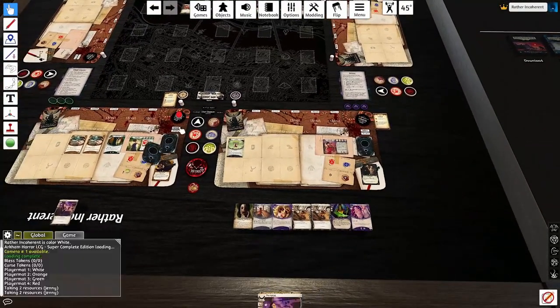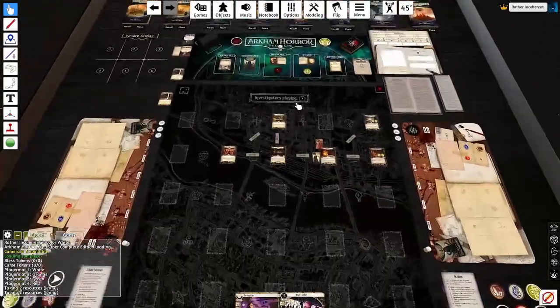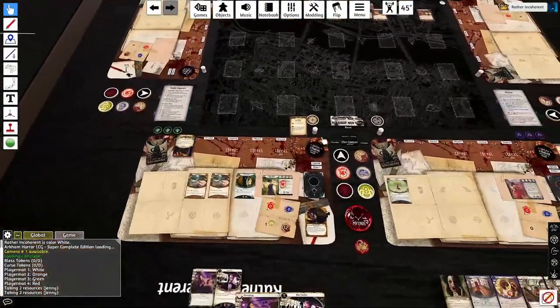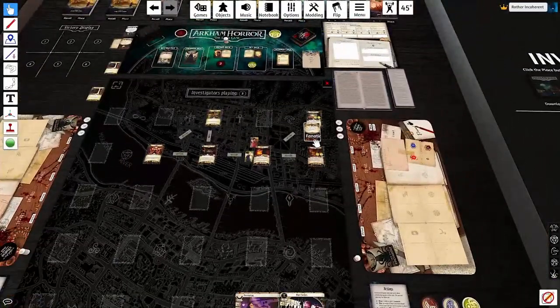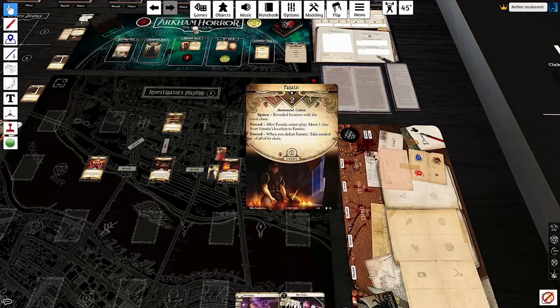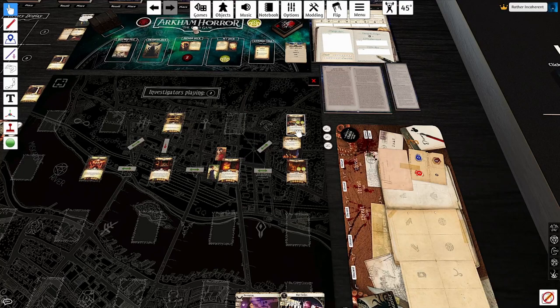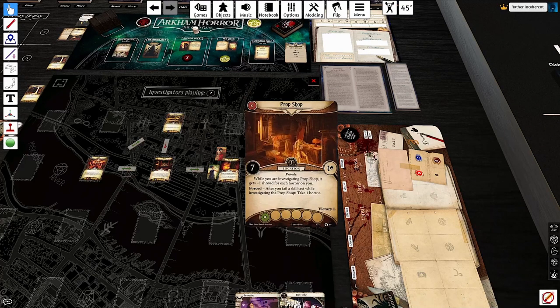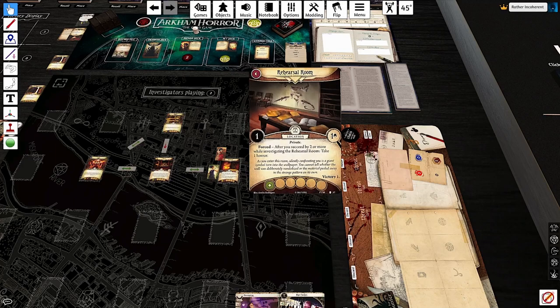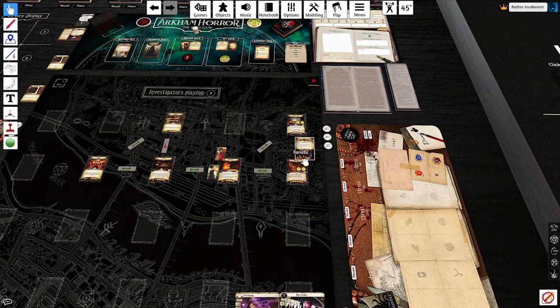Let's take our upkeep phases. 2 of 6 doom. Let's draw some cards. A Fanatic — this is exactly why I've been playing the weird way we have. We just need to determine which room to spawn him on. He's a 3-2 enemy who spawns at the location with the most revealed clues and takes control of a clue when he spawns there. If you kill him you get the clue back, but we never need to do that. The other location seems more difficult to deal with, so I'm going to choose to use the Fanatic on this one.